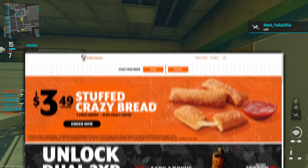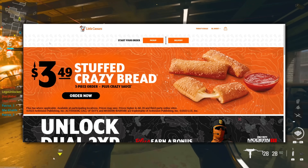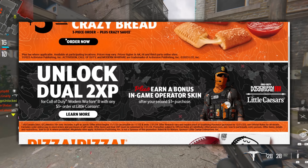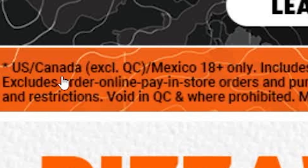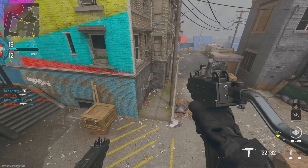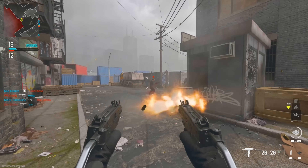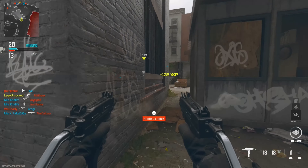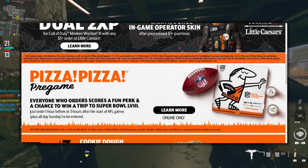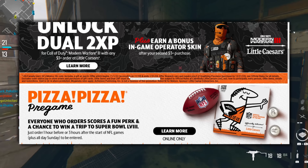Starting off, we've got the Little Caesars promo, and in my opinion the rewards you get this time around are way better than the rewards you got last year for Modern Warfare 2. The regions this is available in are US, Canada, and Mexico, so if you don't live in one of these regions, you're going to have to trade with someone or have a friend get these for you. The promotion works a little differently this year — you've got to get two separate codes to be able to get all of these items.